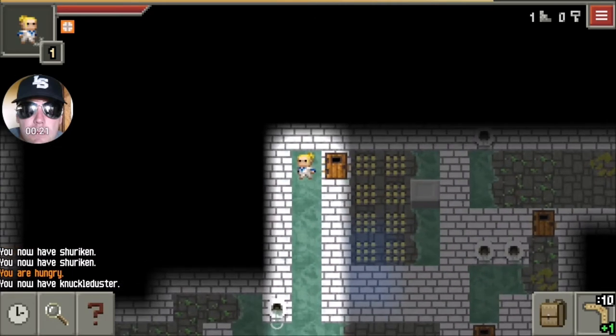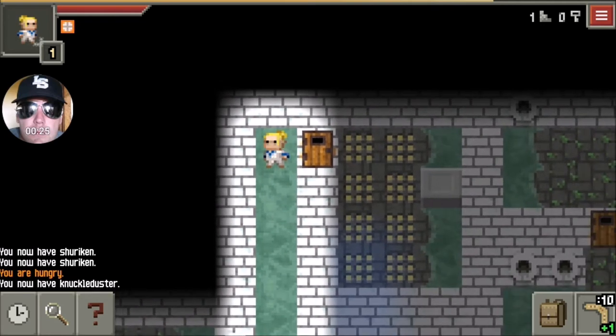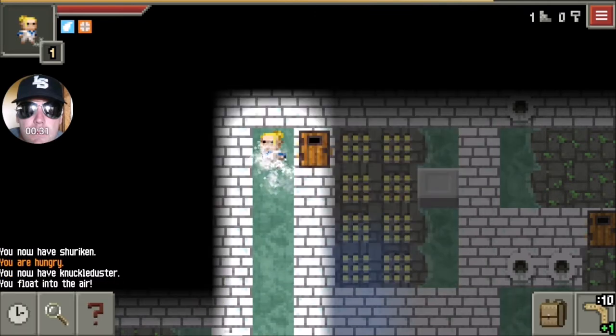A Potion of Levitation is how you get through this. They will always spawn a Potion of Levitation on the same level that has the trap room. So just go around, gather all the potions, and then stand by the door and start drinking them. Preferably standing in water.